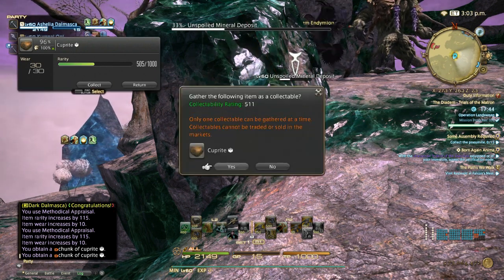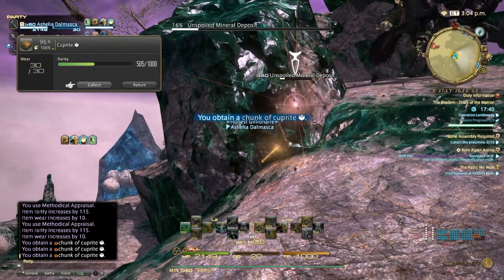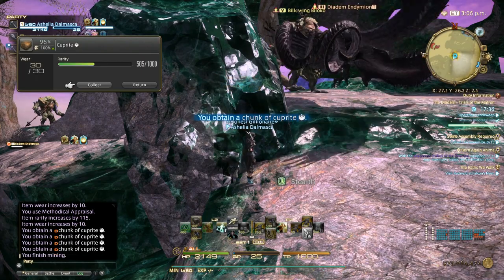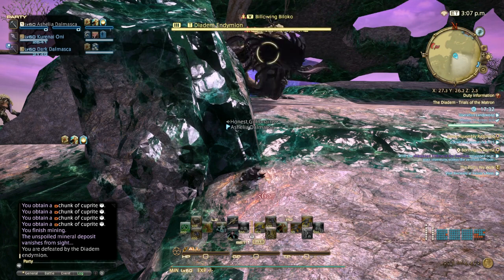In the outside world in the Hinterlands when you go for cuprite you never get those procs on that node. So if you want to gather blue scripts, the Diadem adamantite node is without any doubt the best way. I actually managed to gather before dying — so that's cuprite for you if you want blue scripts.